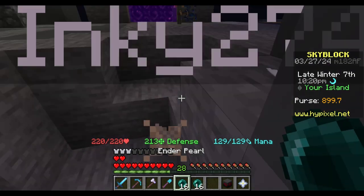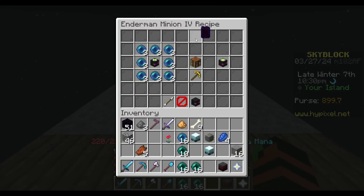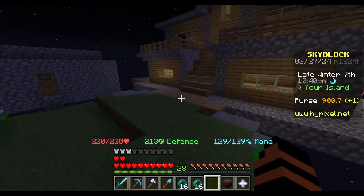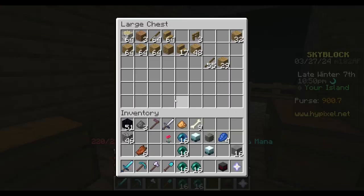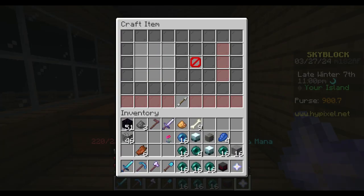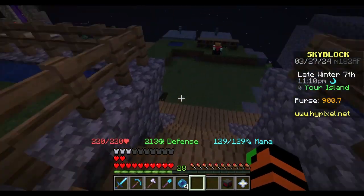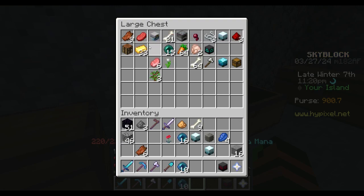Let's get 16 Enchanted Ender Pearls. I actually forgot how many we need for the next upgrade - let's actually see. Okay, we need three. We actually might be there. Let me actually quick check to see how much we got - I got more ender pearls so I guess we can craft one. I crafted a few more but I still don't have enough - I need about 80 more. We need to wait for just a little bit. We do have enough - okay, perfect.